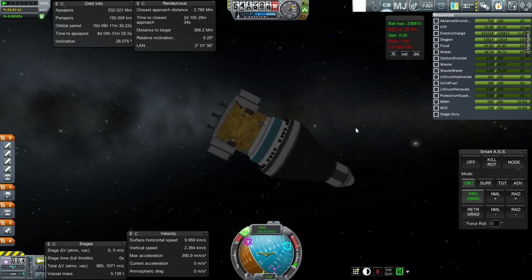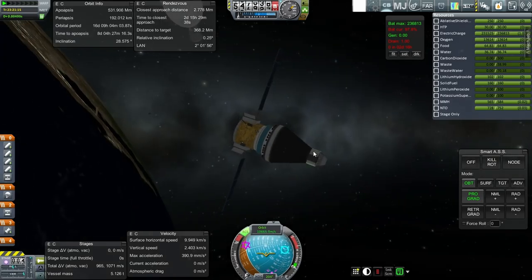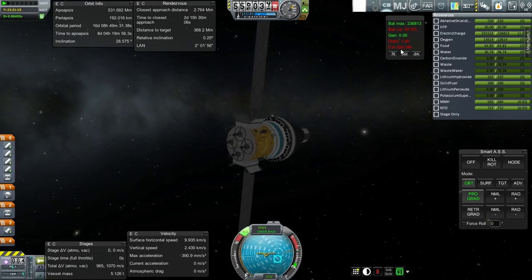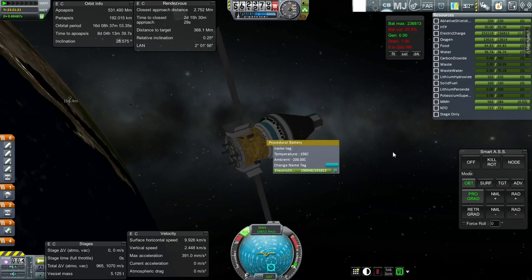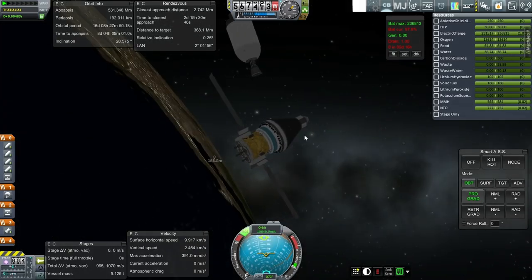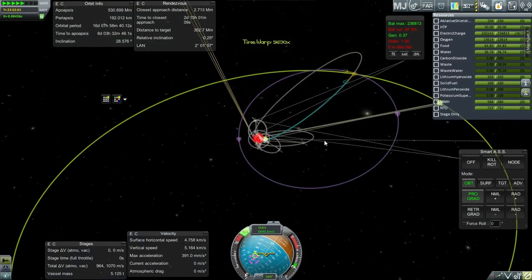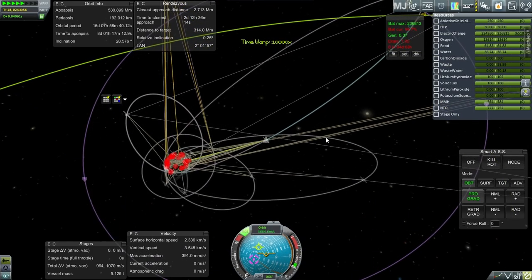Okay, solar panels out. Now the electric charge consumption of the Able Delta is way more than the Kerbals apparently need. As you can see it says two days here, but TAC Life Support said this was enough for 10 days. Hopefully this will be an adequate test of our electric charge system. Okay so now we've got four days' worth — that's not good enough.